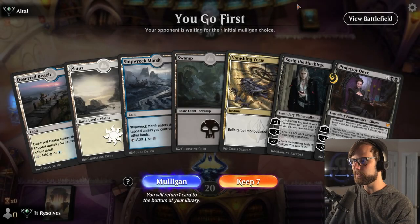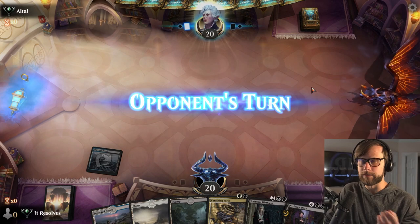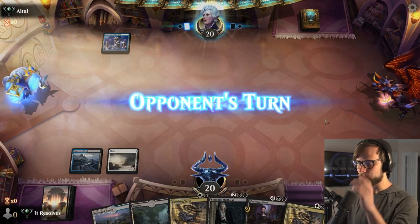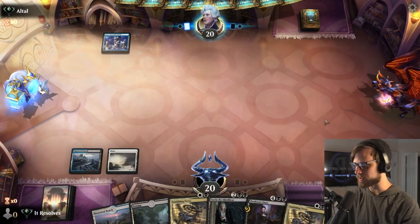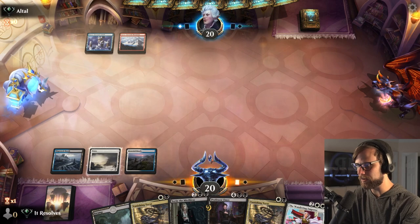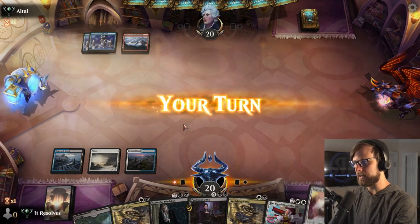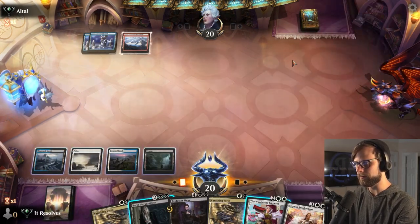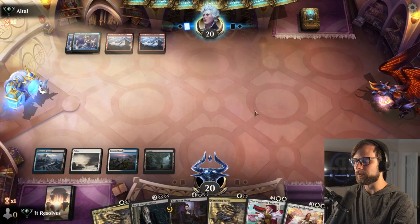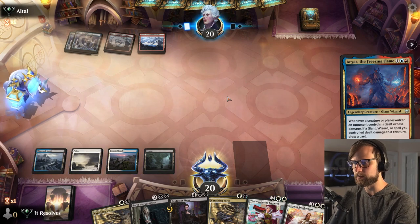Here we are for game two. Let's hope for just a little better this time. I don't think we played badly last game — I just think they had really good cards. Crimson Bride is one of those you really have to deal with on the spot, and unfortunately we couldn't. We do have double Vanishing Verse this time, opening up with a strong interactive piece. We can drop this and just pass, with the Wandering Emperor and Sorin available next turn. I think we just pass and leave up the Wandering Emperor.